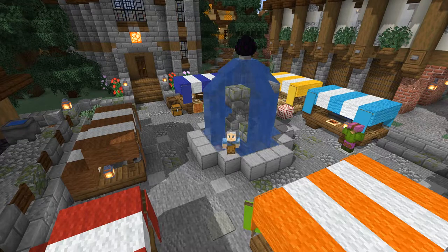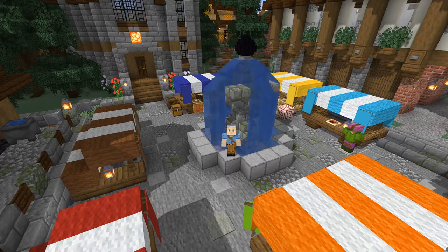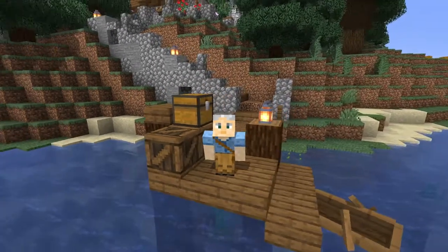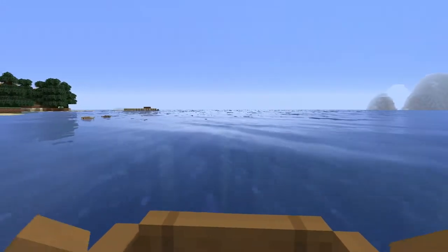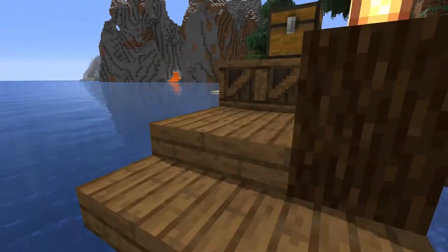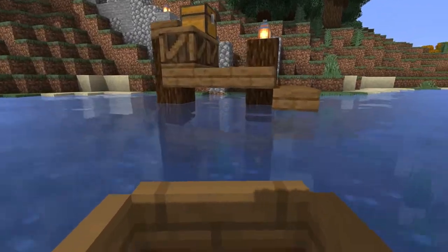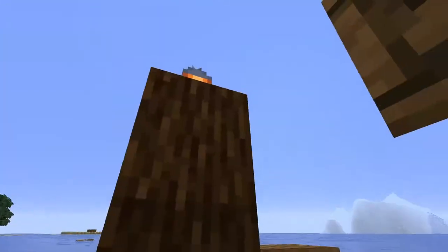Hey folks, welcome back to my Minecraft survival world. Today I'm going to add a medieval style docks area to our base here in Tagatown, the little village we've been constructing at our spawn point all season long. We already have this little boat dock on the ocean behind my starter house. It's designed to let you row right up to this bottom row of slabs in a Minecraft boat - the slabs stop you so you can get out easily. But if you row up to any other part of the dock you might trigger a little glitch where you row right through it.